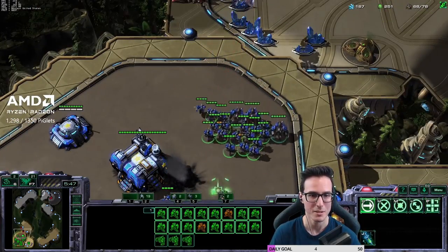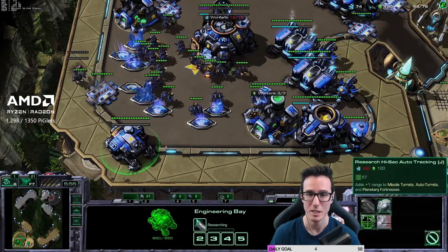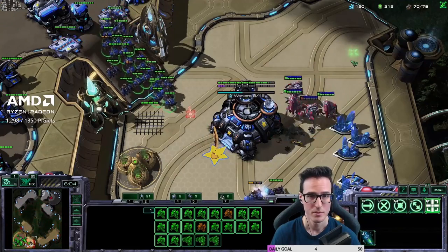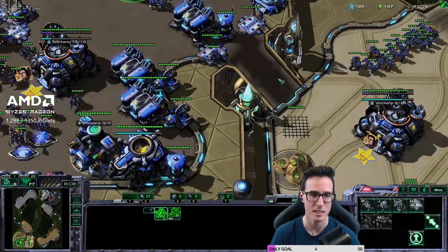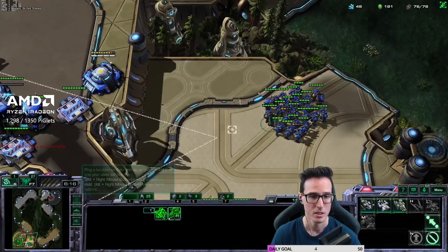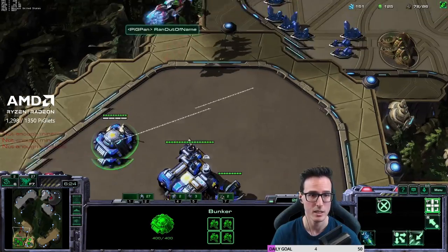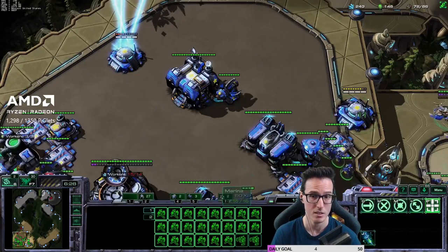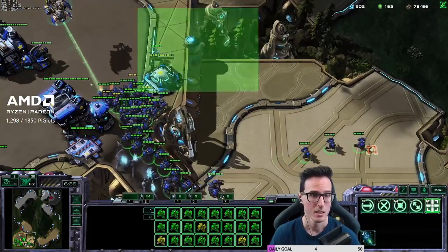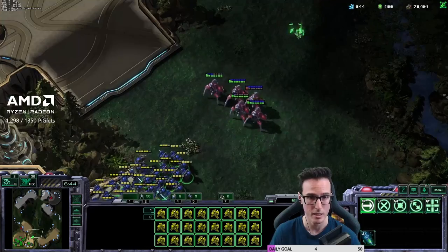Leave the bunkers loaded. Medevacs on the way — marauders, I don't want them going too far forward. He kills the tech lab. Rallying to the natural, building depots, getting plus one attack, pulling extra workers, queuing more units. He kills the mule. Not stimming yet — my medevacs aren't out. If we waste stims pre-medevac there's no way to heal. Another medevac, then we can say cool — two bunkers defending in case the void rays are annoying. Can even stim the bunker — in case you didn't know, bunkers can stim. Four marines in the bunker defend all that.